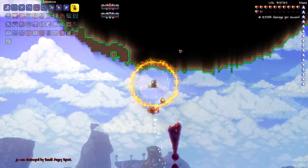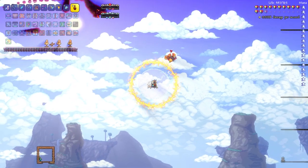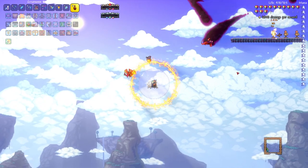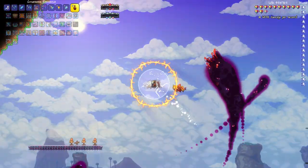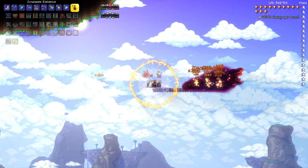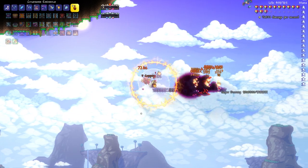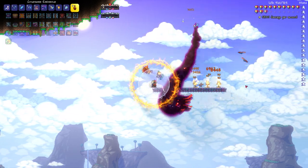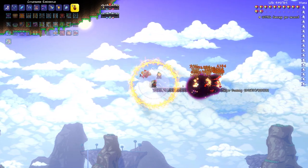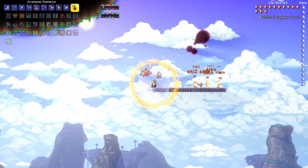I just gotta get this weapon to fully form. Let me put in a planetoid or something. Okay, we got it to fully form. Now look at its DPS — look at that. It's probably one of the most fun weapons to use, as you can see here. But as soon as I let go of my cursor it disappears.